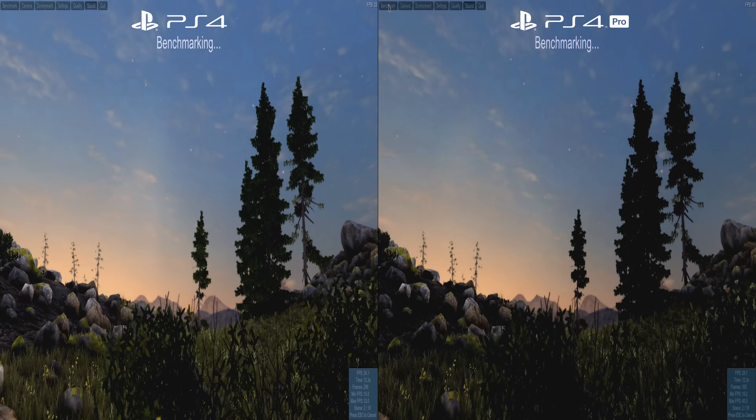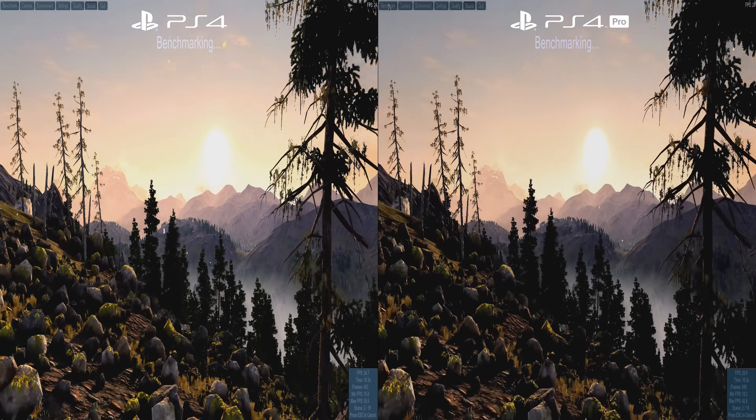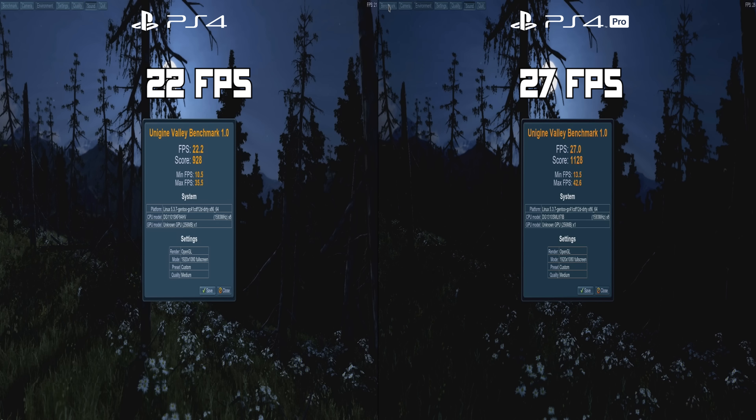First thing I did was run the Unigine Valley benchmark three times on each system and average out the results. For the base PS4, we got an average result of 22 frames per second, running on medium settings with anti-aliasing disabled. Same settings on the PS4 Pro, and we got an average frame rate of 27 frames per second. So a 5 FPS difference between the base PS4 and the PS4 Pro — not as big a difference as you might expect.